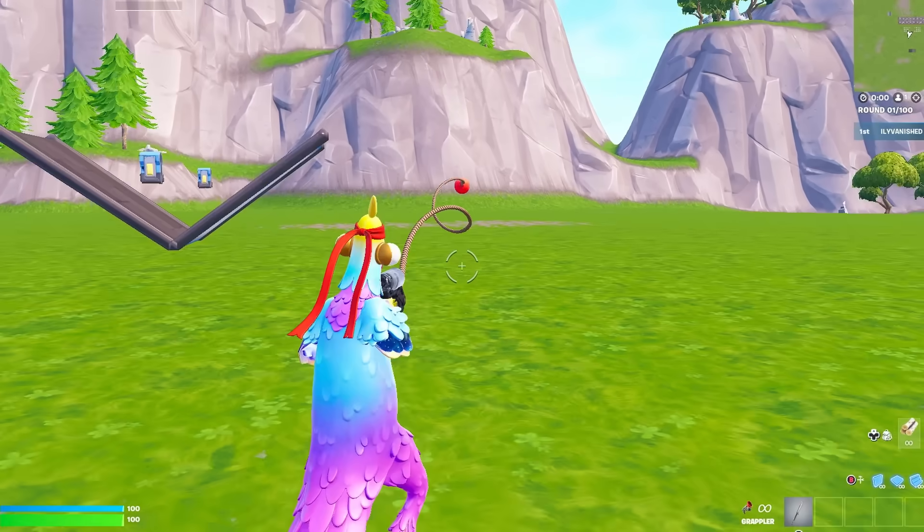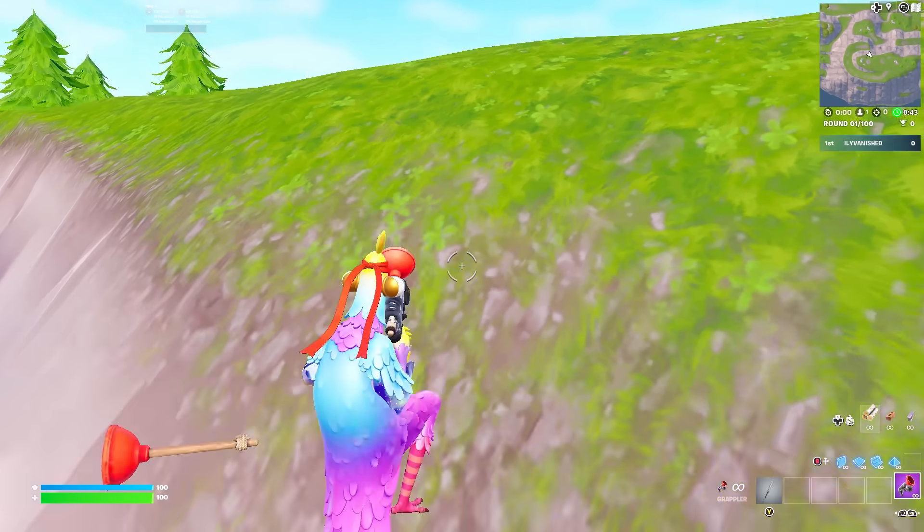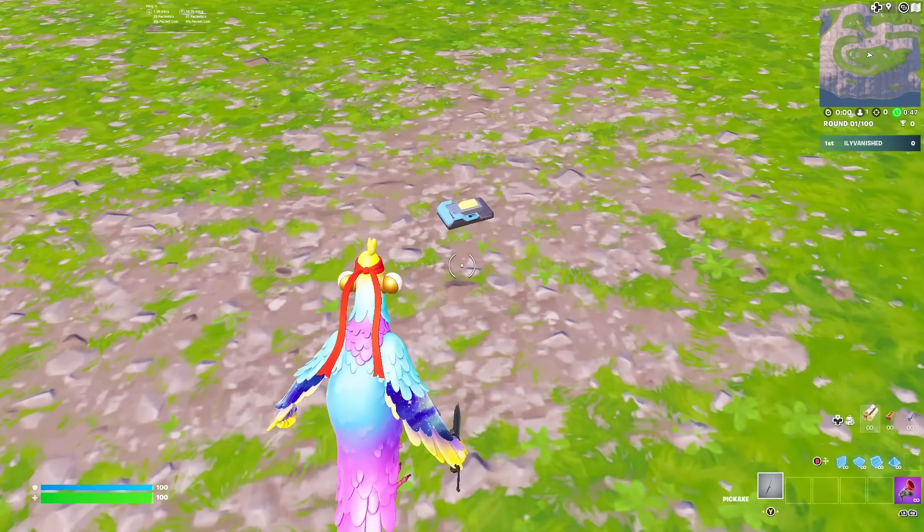I got myself a grappler. Now we got to make it all the way on top of that mountain. I just don't understand why the dude didn't just put a rip. Alright, so now that we're up here after what feels like forever, the button is right here. Now let's see if this actually works.